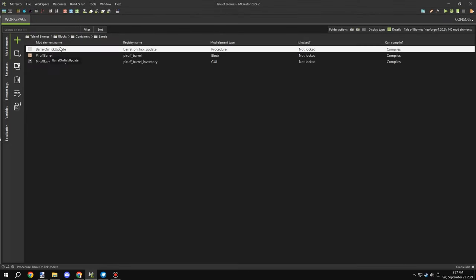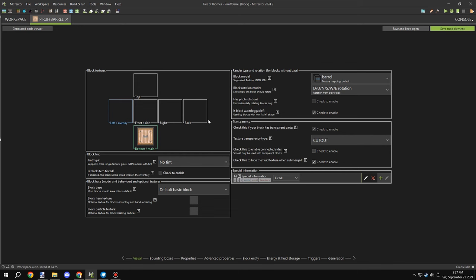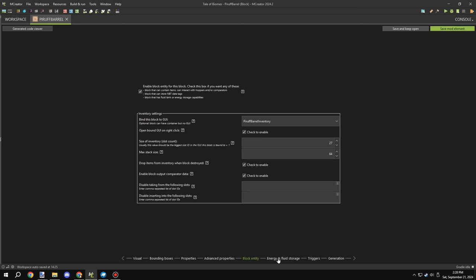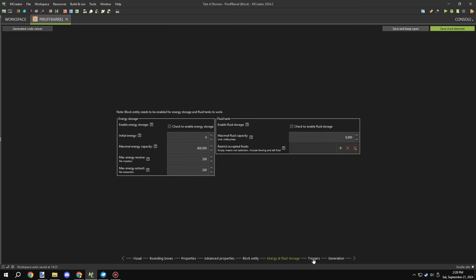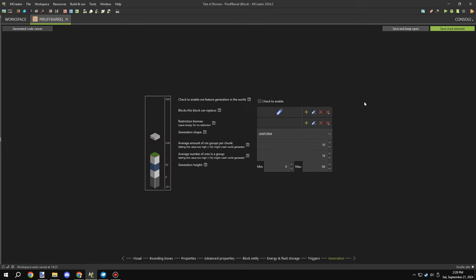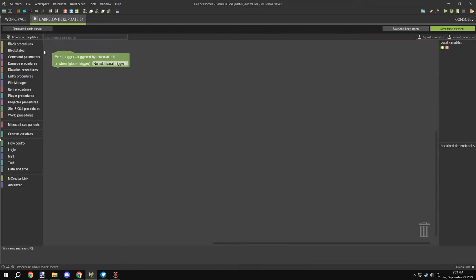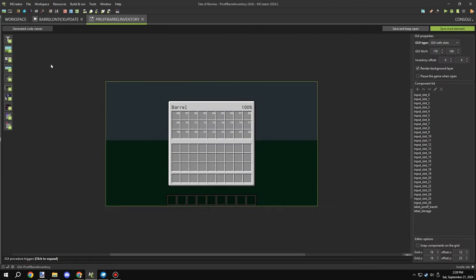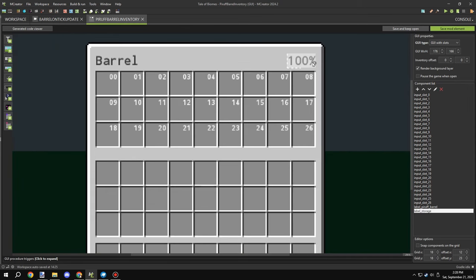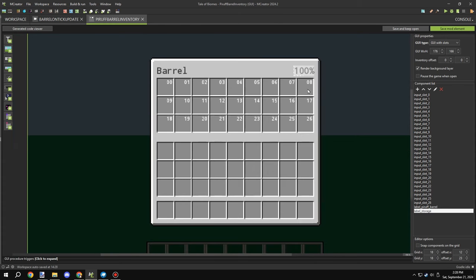The first thing I needed to do was go ahead and create a block, set it up — I've already done all that. What we need to do now is set up the inventory. The inventory setup is mostly done but we still need to configure a few things, so I need an update tick for that procedure. The GUI looks like this, and we're going to start by making the counter system. I want the counter to display how many items are in the storage of the block.